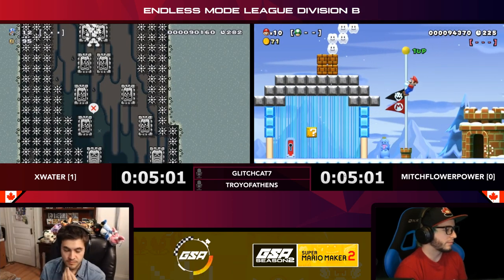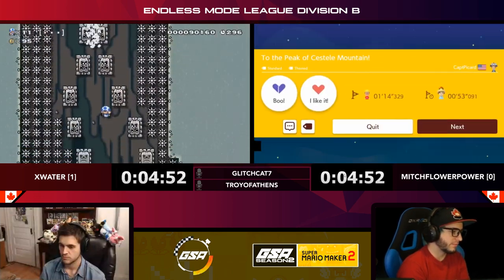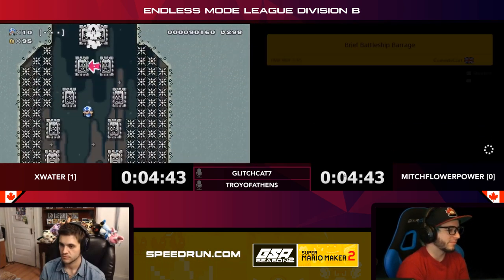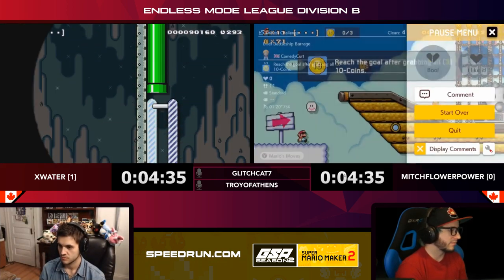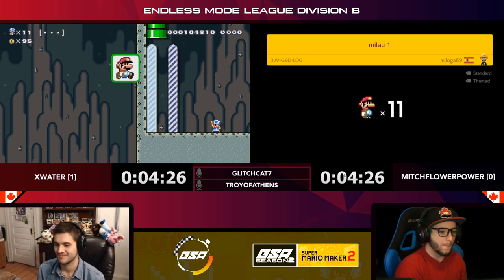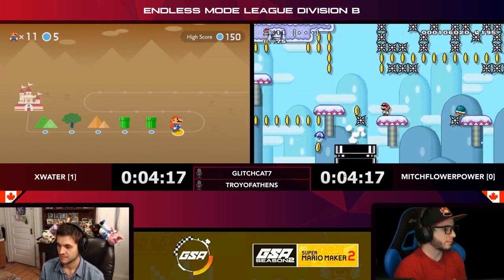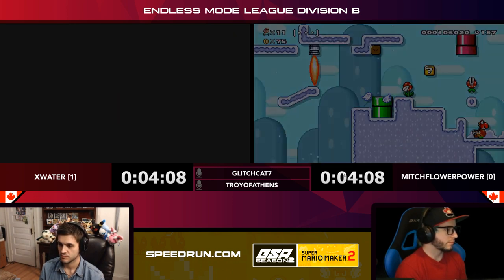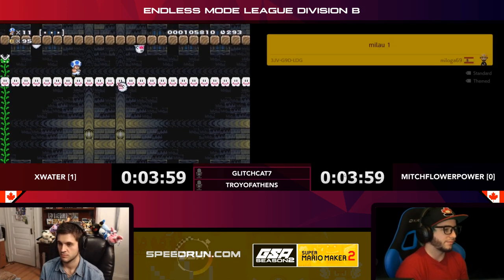Look at this level X Water is on right now — I really like this drop as he's falling down, with the Thwomps just moving in that nice wave shape. There are arrows there to help you out, so it's not too bad — sometimes people put coins for the path but the arrows work too. And that was the whole run — X Water very happy about that, gives that little smile. He's just always rocking out to the clear music every time — it's the sound of victory.